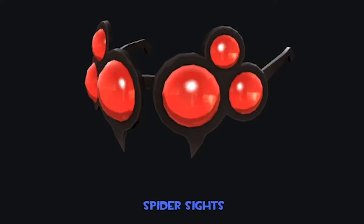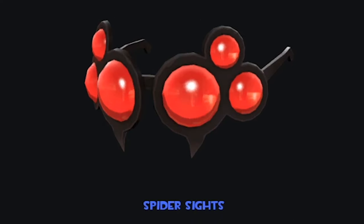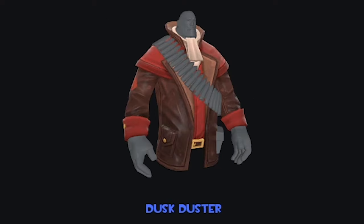The Spider Sights remind me of that spy cosmetic — it's like a bug's head, I believe. These look pretty cool, but not a cosmetic I'm probably going to use. The Dusk Duster though — this is a very cool heavy cosmetic, a very nice coat for the man. He's got a lovely set of coats nowadays, much like the spy who has far too many. We need more loadout slots to fit all his coats in. This is a very solid heavy cosmetic — gives me vampire vibes, but also some cowboy vibes. Versatile as well.